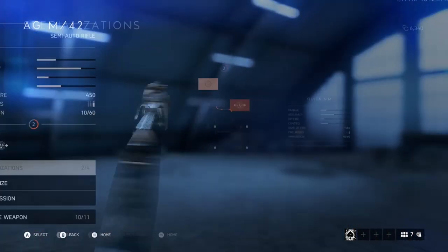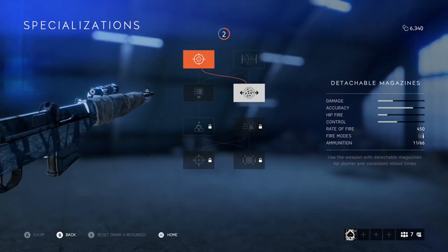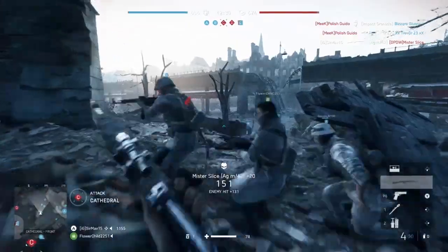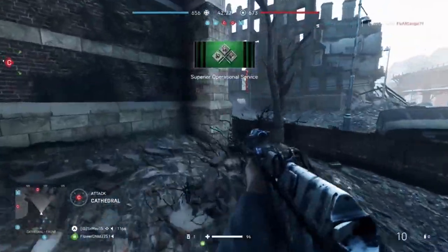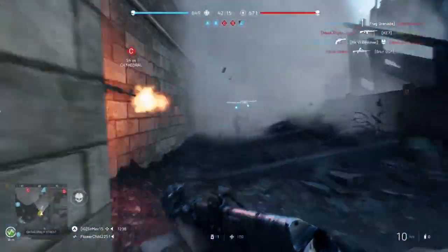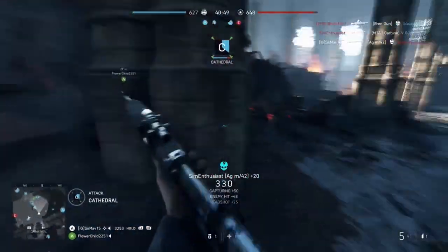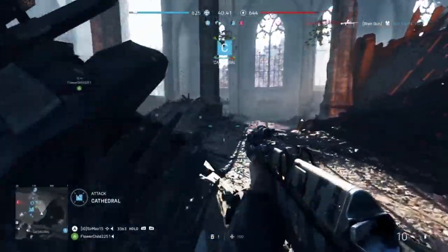Last up we have the AG M42, received for completing the Chapter 1 Tides of War assignment. The AG is exactly like the M1A1 Carbine as far as fire rate goes, but the downside is you have less ammo — the mag only holds 10 bullets with 60 total on hand. The reload speed doesn't help its case either, as it's the slowest in the assault class at 5 seconds. It's also the only assault weapon with two DPS choices: extended mag increasing to 11 in the mag and 66 total, or increased reload speed — but that only decreases it to a measly 4.25 seconds, so stick with the extra bullets given its fire rate. The plus to this weapon though is the damage drop-off: it by far has the lowest drop-off of any weapon, as you can still two-shot an enemy at 80 meters.